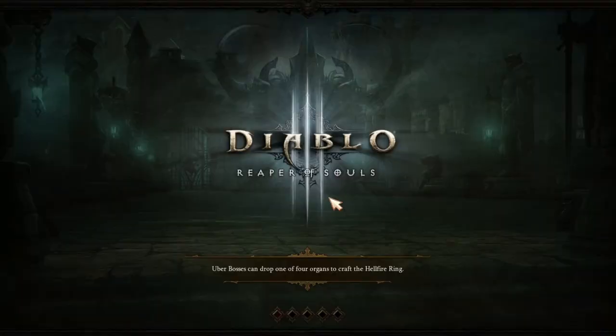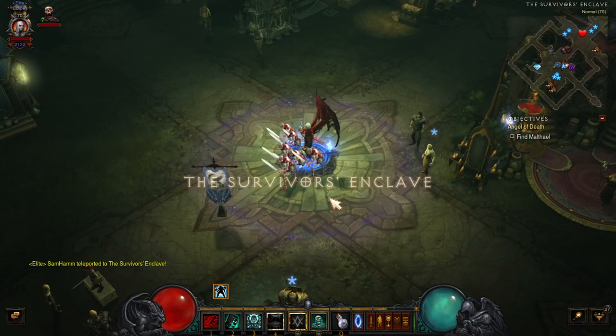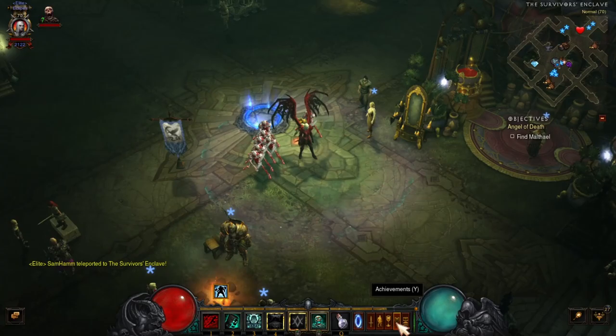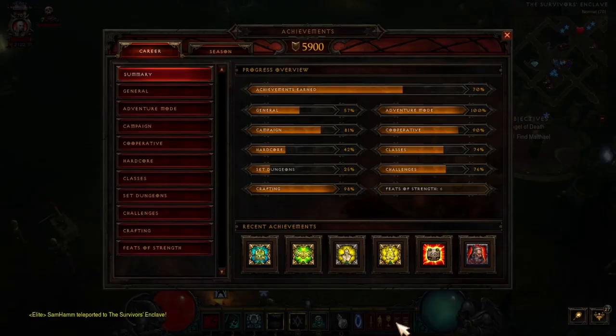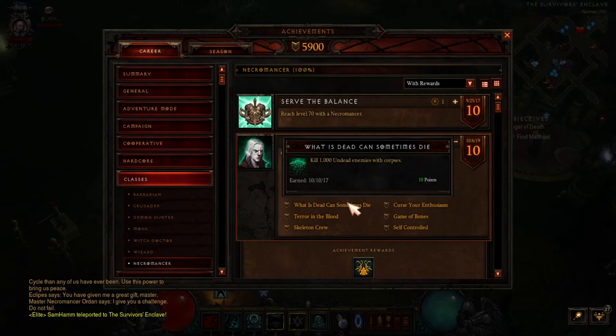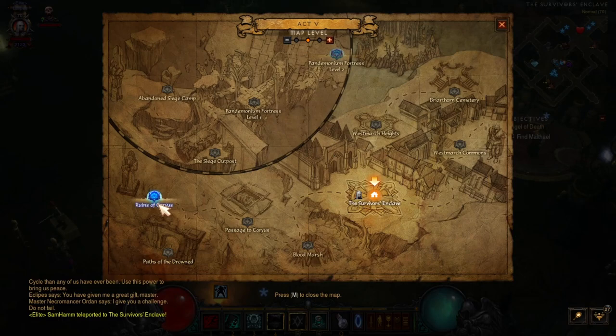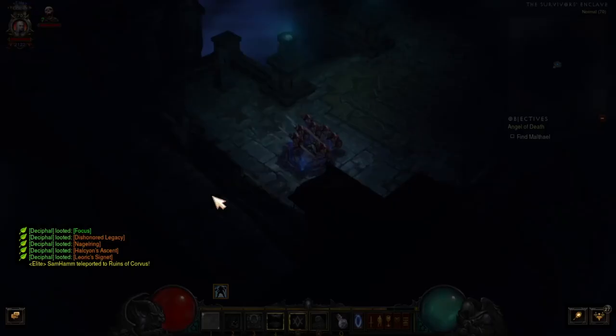It'll take you maybe a couple hours total — not too bad. Just go into campaign mode and jump into Normal or whatever level you want to do, and you can run through it real quick on Normal. For 'Kill 1,000 Undead Enemies,' go to the Ruins of Corvus because there are a lot of spiders and stuff in there.